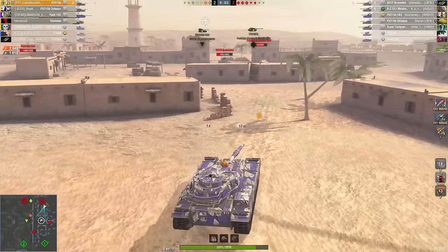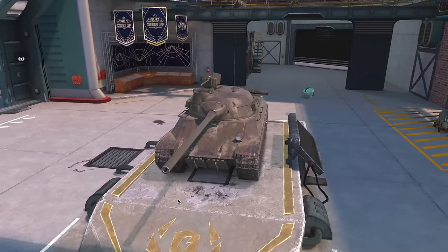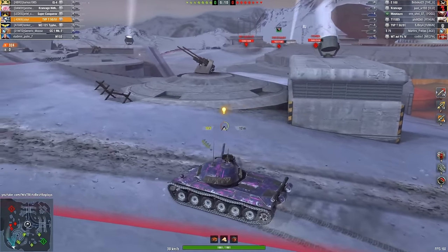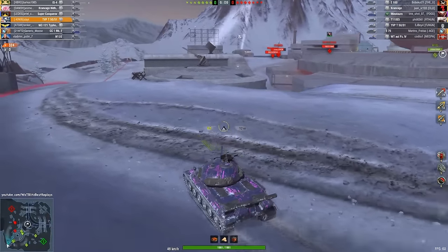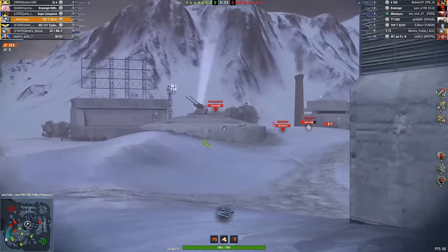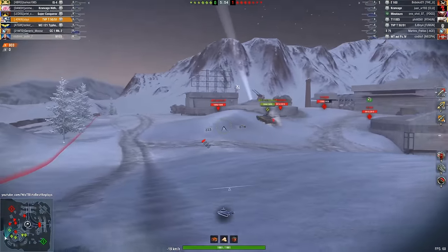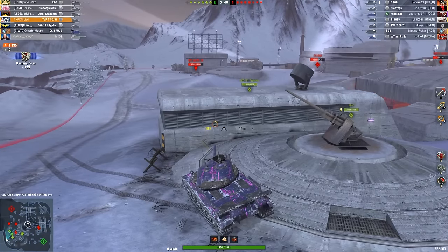Lastly, let's talk about the best medium tank for statistics in 2023, and that's the TVP T50/51. In recent updates, developers made it so that all tanks start the battle loaded, which changed the gameplay strategy for some tanks. When it comes to this tank, it manages to reach most positions at the start of the battle and deliver several shots to enemies who are leisurely moving to their positions. As for the tech tree of this tank, it's a bit controversial. From tier 6 to 8, you'll be playing tanks with high damage per shot. These tanks are not very interesting, but you won't have any problems progressing through them.